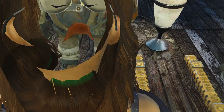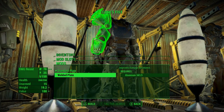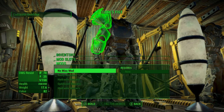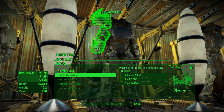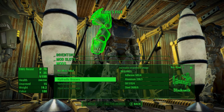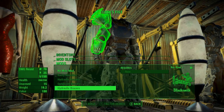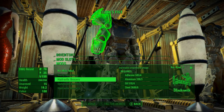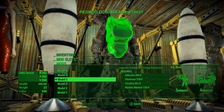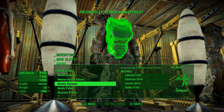Let's repair it first. You can choose standard plate or welded plate — welded plate increases damage resistance. For the hydraulic bracers, you can upgrade to rusty knuckles, which causes unarmed attacks to deal bleeding damage, increases unarmed damage, and reduces action point cost for power attacks. I don't have Blacksmith level one yet, so I should probably get that. Those are the upgrade options for Tessa's Fist.